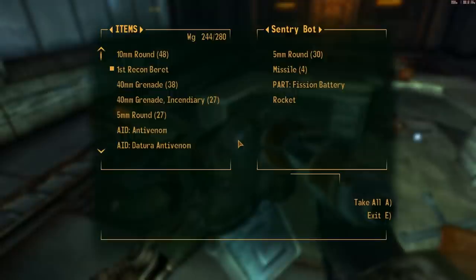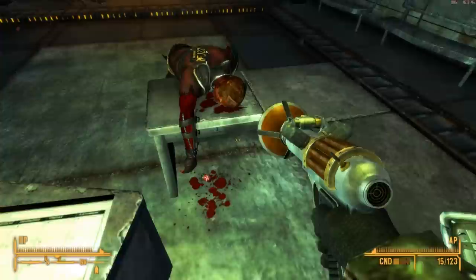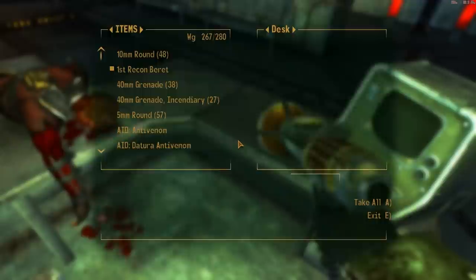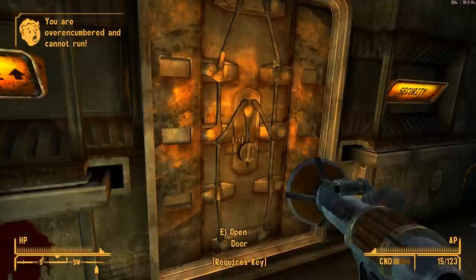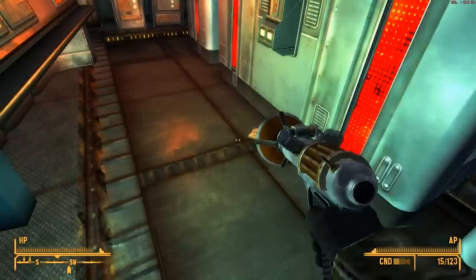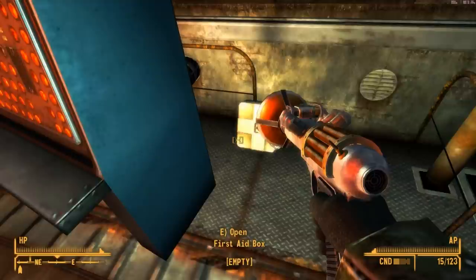There's a sentry bot with missiles. I can at least sell these missiles since I'm not going to use them. There's another arc welder — they love their arc welders. This guy had bottle caps and chemical components. We don't have to look for that security code anymore. There's the mainframe! Always look in every nook and cranny — there's one of those auto-inject stim packs. It'll just work automatically. Thanks, Eddie.